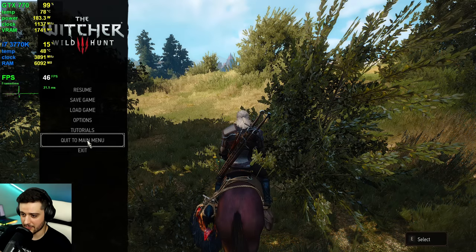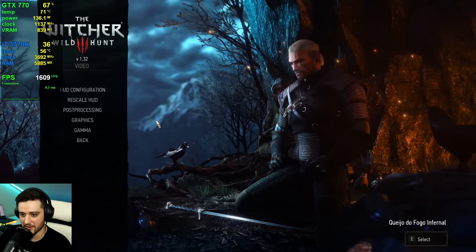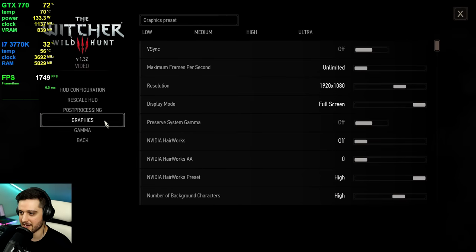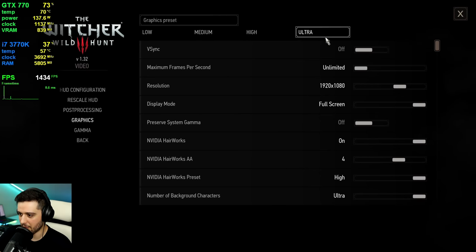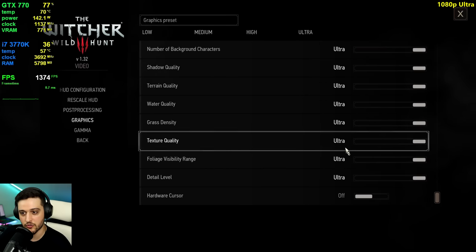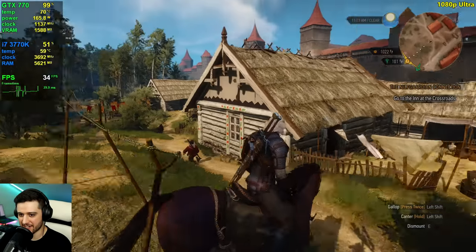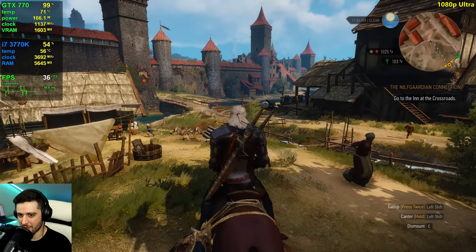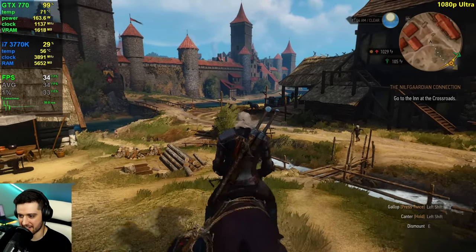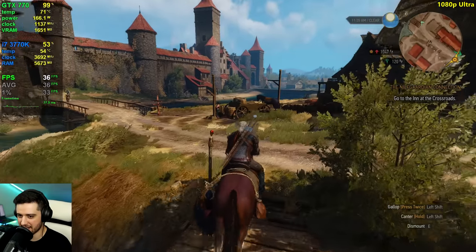Let's quit and set it to ultra — and yes, I am restarting the game to fully apply the settings, not just going to the menu. Ultra now, disabling Hair Works again — that's just the setting you should always disable. It started stuttering a lot there. It looks almost the same as high, so definitely stick to high settings — it's so much more intensive.